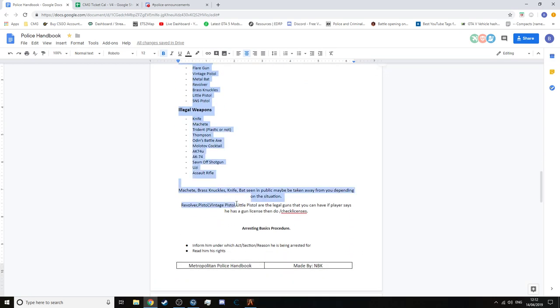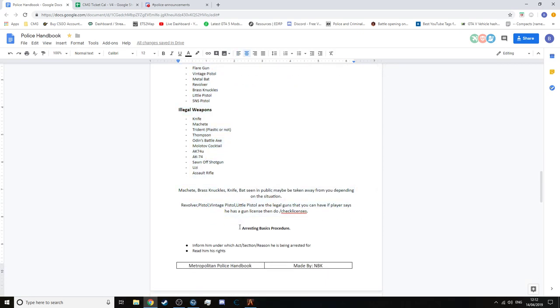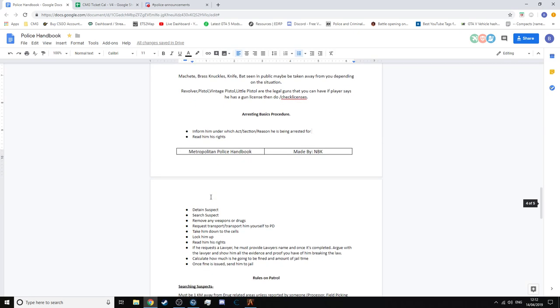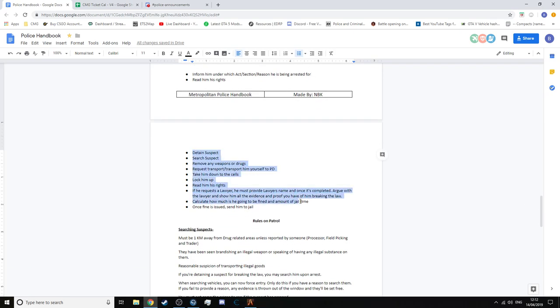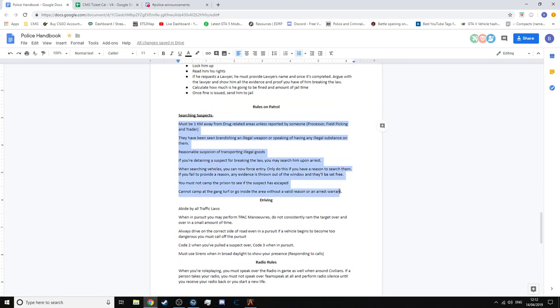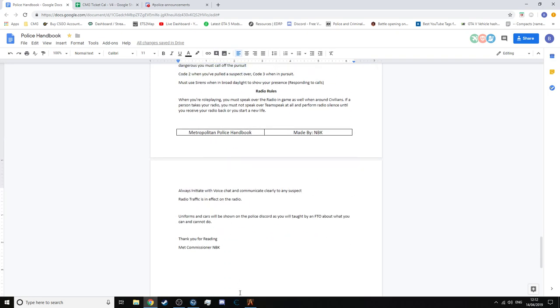Here we've got legal and illegal weapons. If you see guns on their backs or something, you can do a stop and search and get them arrested. There's an arresting and arrest procedure — make sure you say what they've been arrested on and read them their rights, then detain and search. There are also rules on driving and radio rules.